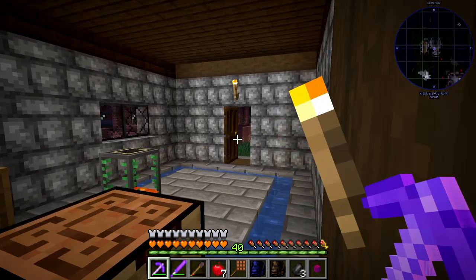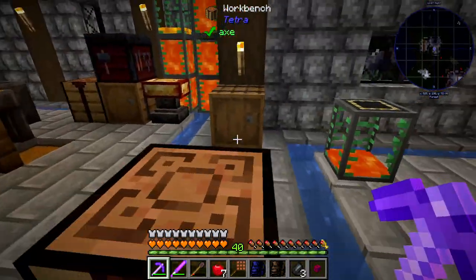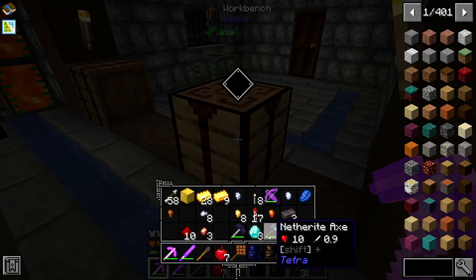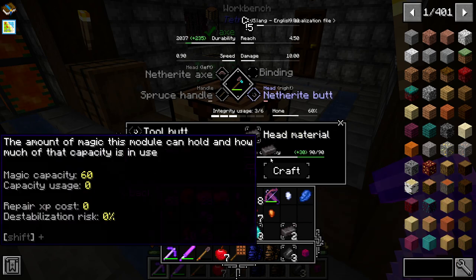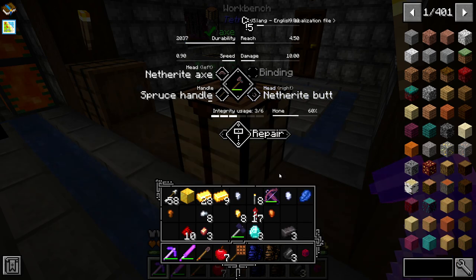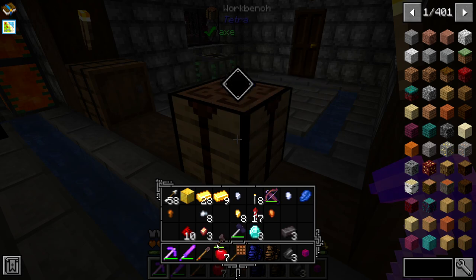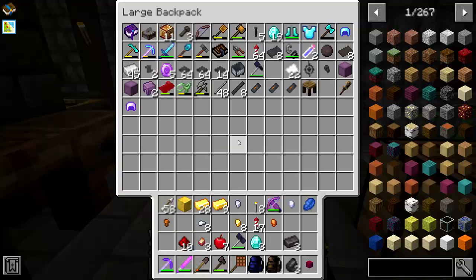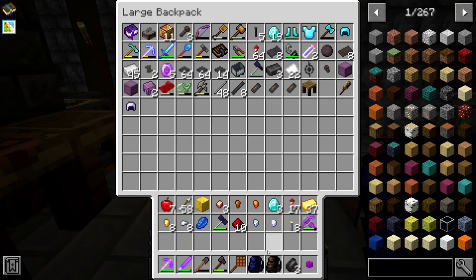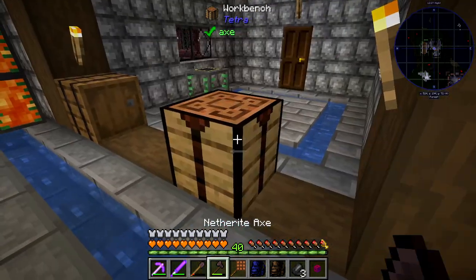I'll shut the door because it's open. And I guess we'll make the butt of the tool also a netherite one. I might not do my double-ended axe and I'll just hold on to these netherite, because you never know when netherite's going to be handy. And we'll probably just get rid of these nuggets. I'll go check up on the villagers.